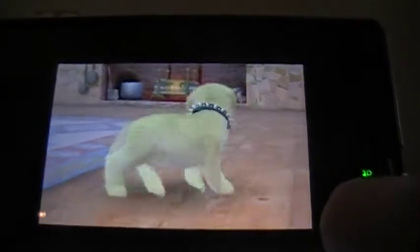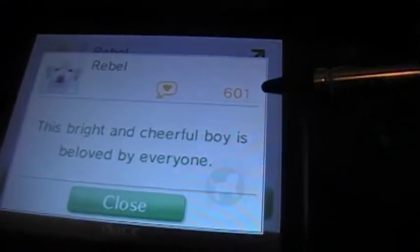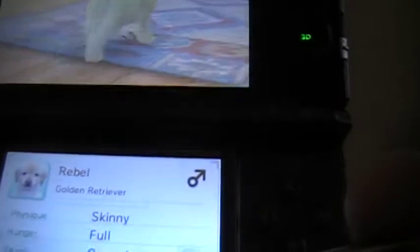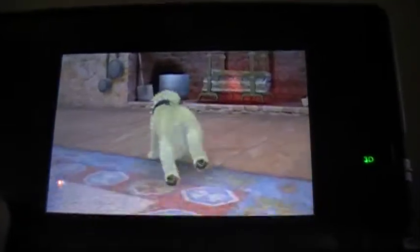Since I've already maxed out my happiness points to 601 for the day and owner points to 600, I've taught him all the tricks I can teach him for today, and I've done all six of the competitions today, so I'm just gonna do the only thing I can do right now, which is go for a walk. Let's go for a walk, Rebel.